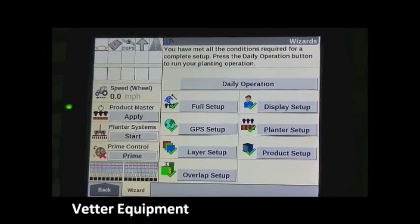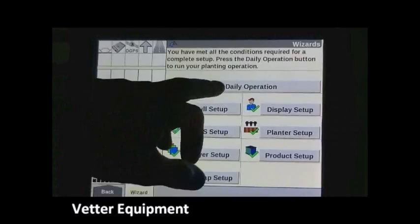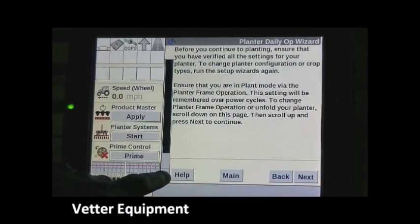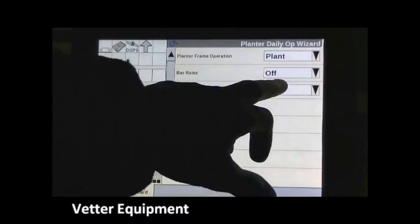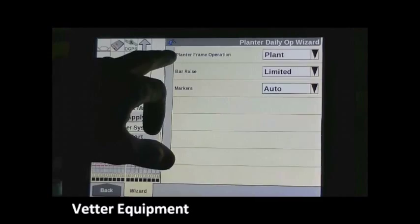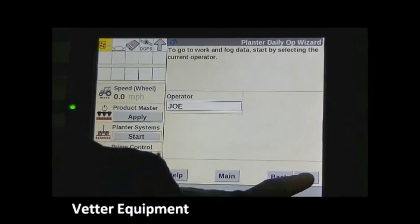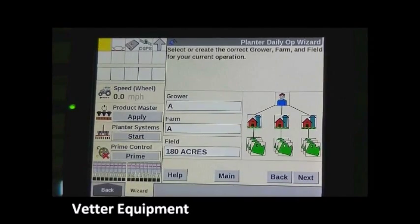Make sure that your seed varieties are correctly set up and applied to map layers. We're entering the wizard now — the help menu gives us a step-by-step guide. On the first page, we're going to make sure we put the planter into plant mode. Our bar raise is going to be limited, our markers are set to auto, and it's going to tell us our bins are low. We'll hit next.